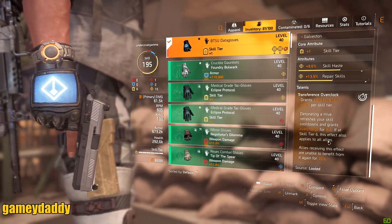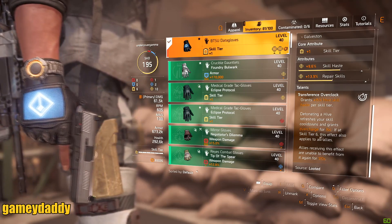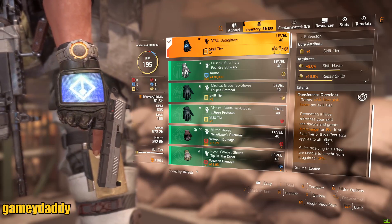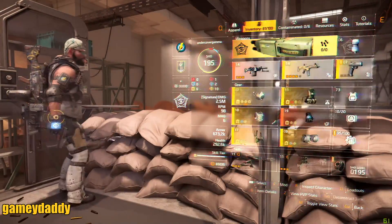For the BTSU gloves, you have to destroy a hive. Detonating a hive refreshes your skill cooldowns and grants overcharge for 15 seconds if you're at skill tier six. The effect also applies to all allies, but allies receiving it cannot benefit from it again for 120 seconds. The Acosta backpack, on the other hand, has no cooldown.